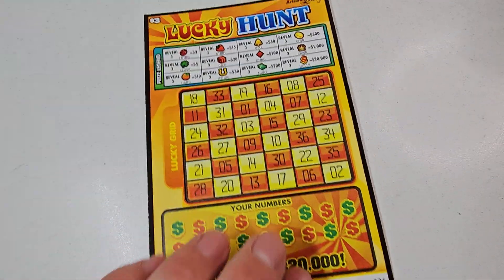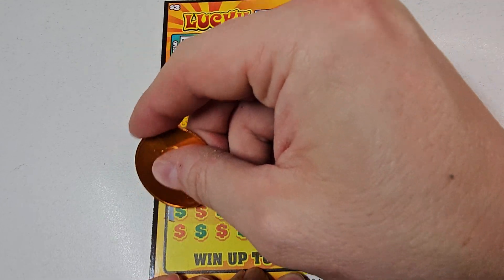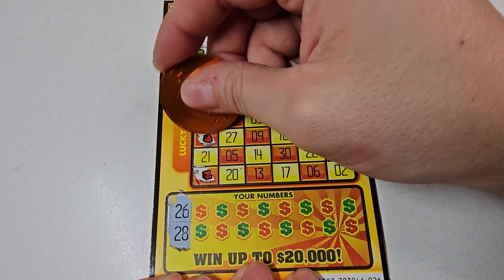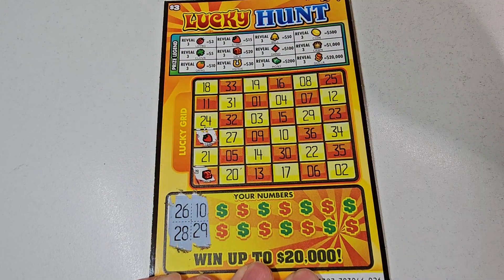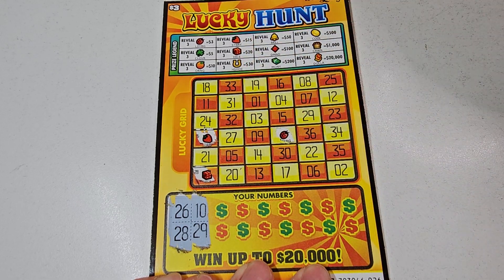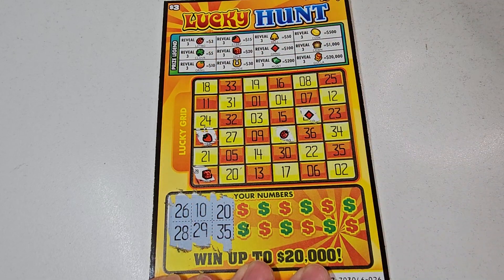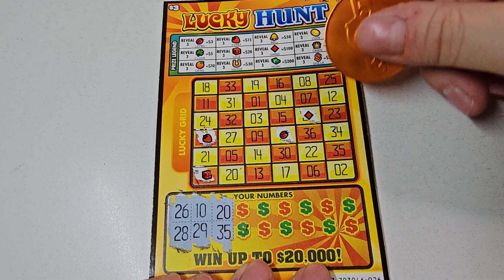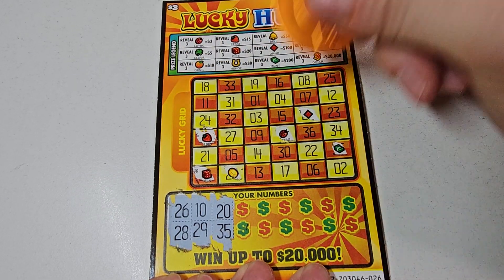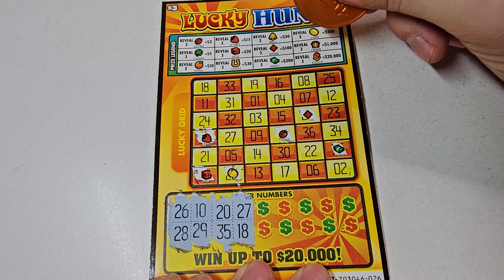All right, that's why we bought four of them — that's why we have three more. Ticket 26. That'll do it. All right, 26, 28. 10, 29. All these reds — it's a random red ticket. 35, there's the green, and 20 and a gold. All right, 27 and 18.